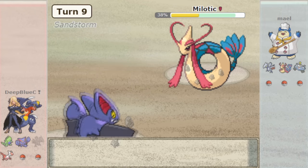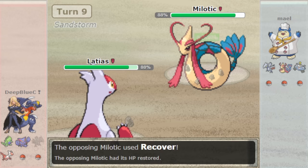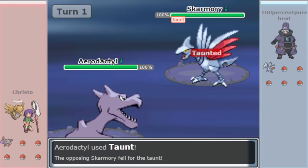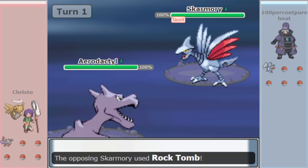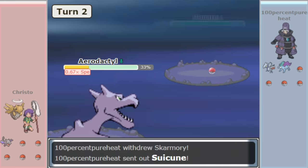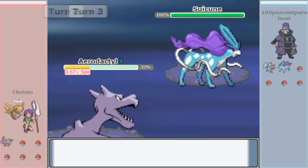The result of Stealth Rock being introduced and taught so liberally was a huge influx of hyper-offense teams and faster offensive teams being made viable, no doubt also helped by the power creep of DPP as a whole. Teams would often tunnel in on using a lead hazard setter like Azelf or Aerodactyl to prevent opposing Stealth Rocks through Taunt, while also setting Stealth Rocks of one's own.